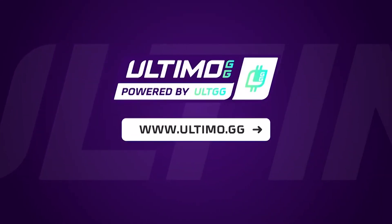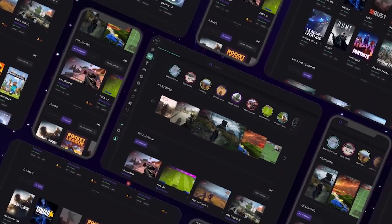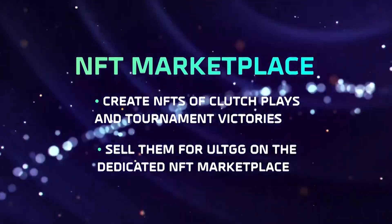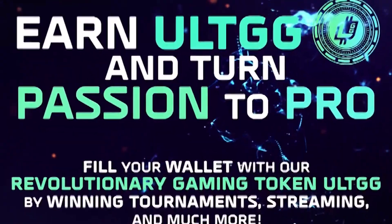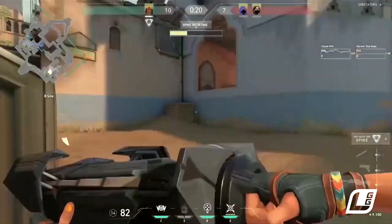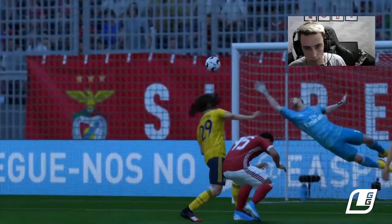Number 5 is Ultimate GG. Spend your ULTGG on the UltimoGG platform and their partners after you've been rewarded for everything you've done, from winning tournaments to creating content and participating in the community. With UltimoGG, you may buy NFTs or make your own to commemorate your favorite gaming memories, or convert ULTGG to fiat to make your goal of working in the gaming industry a reality.